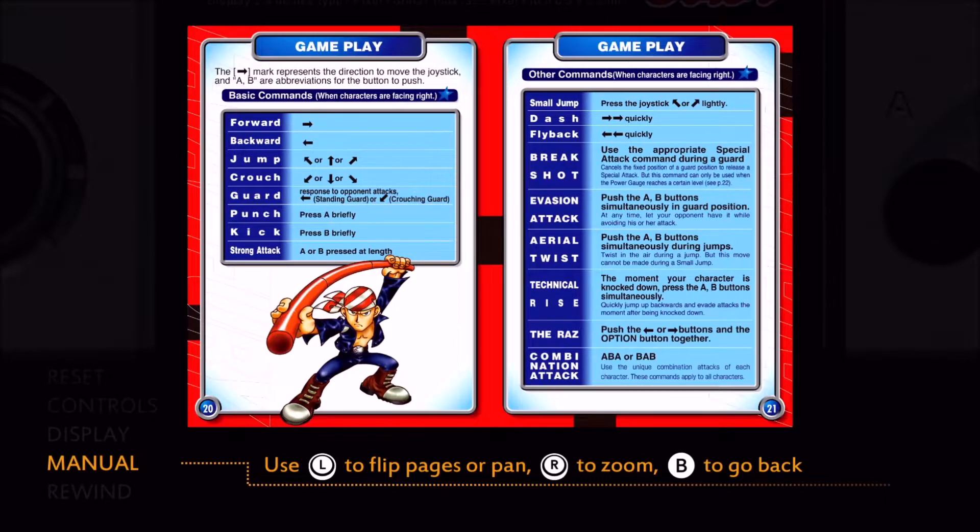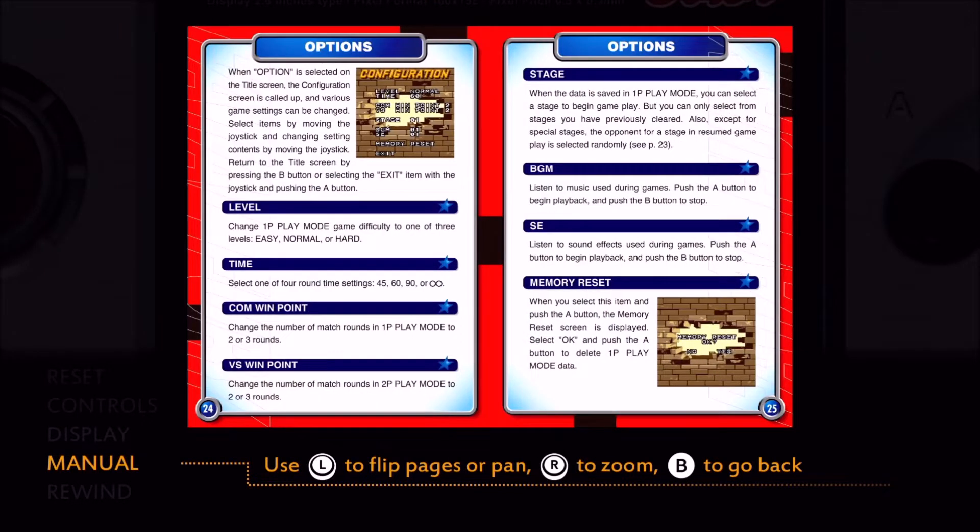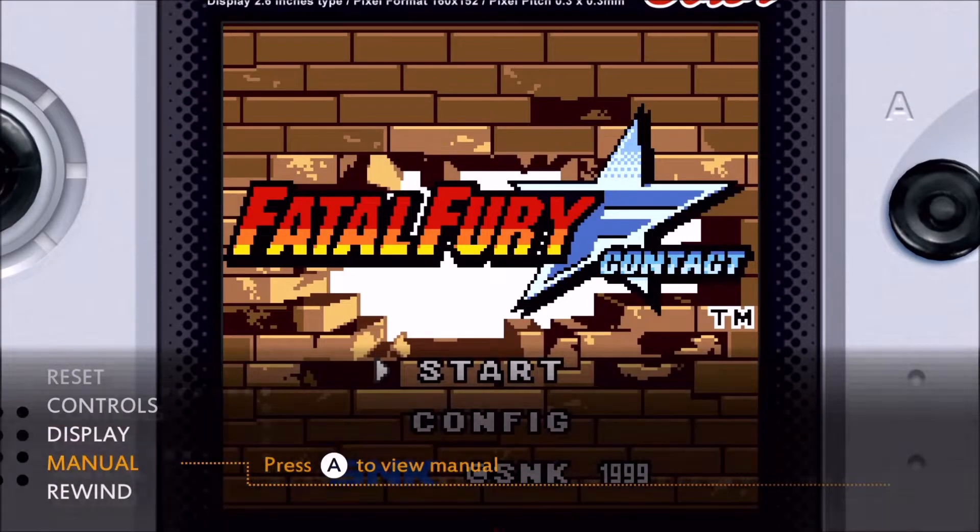The one thing I was hoping to find and could not find was a way to flip layers. This one has a different kind of combat — punch and kick is press A and B briefly, and strong is hold them down, just a little bit longer. That's kind of an interesting variation. And then you've got other commands which are jumps — which is true of most of these games — and break shot evasion attack: press A and B simultaneously in guard position. There are different power levels — I don't claim to be an expert at this particular series by any means.